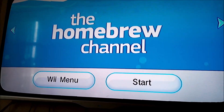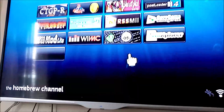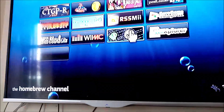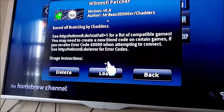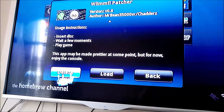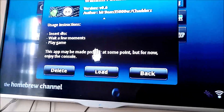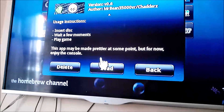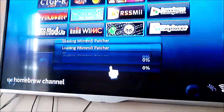Click start. If you've got the Wiimifi patcher app for the Homebrew Channel, you use this one, which looks a bit like this, and it will tell you what you need to do. If you're using a supported game like Animal Crossing or Mario Kart Wii it will work. Now it will patch the game.